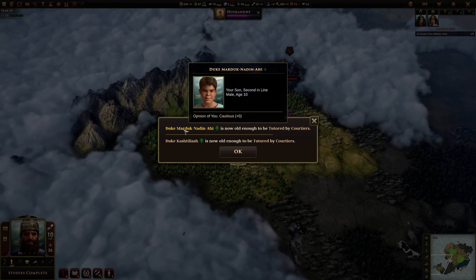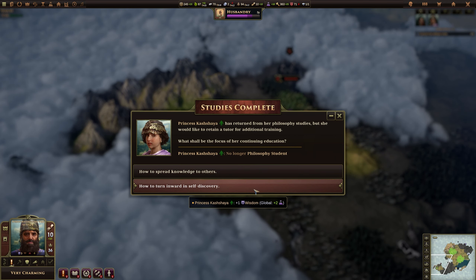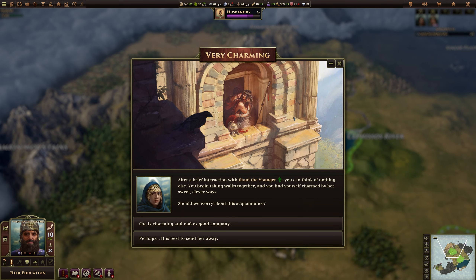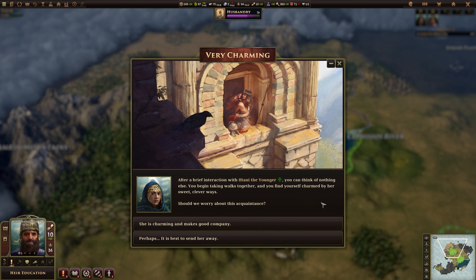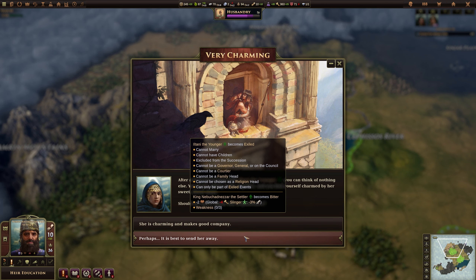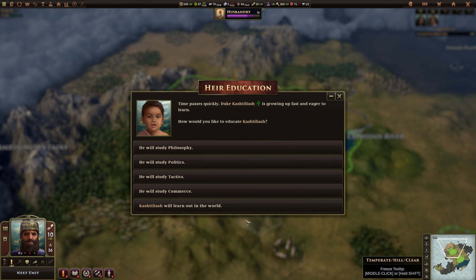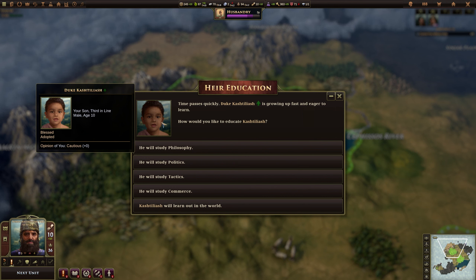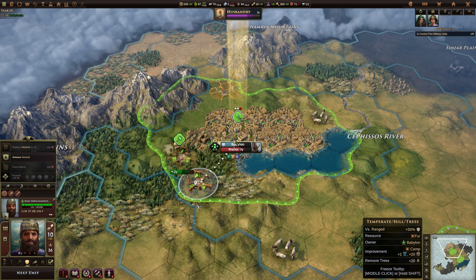This is the adopted child — he can be tutored by courtiers. This is our daughter, so let's give her wisdom. After a brief interaction with Elanti the Younger, we can think of nothing else and begin taking walks together, charmed by her sweet, clever ways. Should we worry about this acquaintance? She can become a lover, or we could send her away and she becomes exiled, but we become bitter. I don't really want to become bitter, so we'll leave it. This is the adopted son — he's actually a blessed child. Let's have him study philosophy.